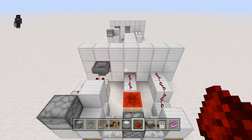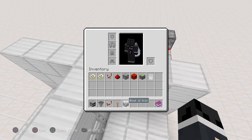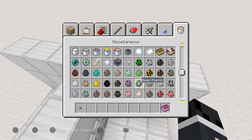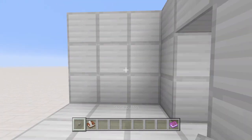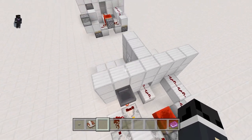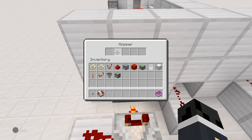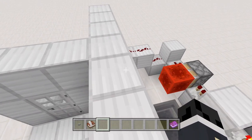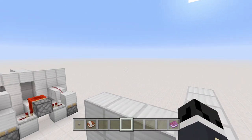All of this circuitry is now complete. All we need to do is add some buttons and the actual keycard mechanism itself. Grab some buttons and a book and quill — place one button on the dropper and the other button here. The keycard system works by placing any item that stacks to 16 in the hopper slots, filling up all the slots. You can use a random item, but if you want it to be really secure, make yourself a key card.